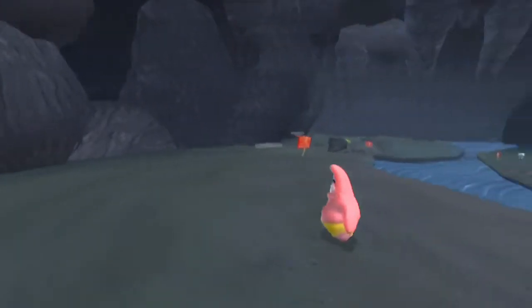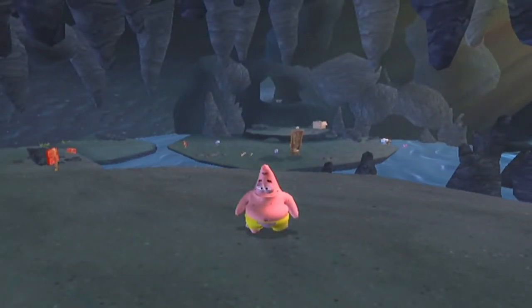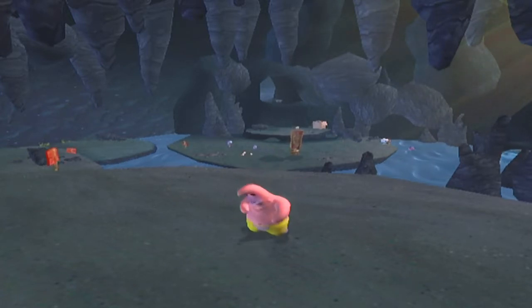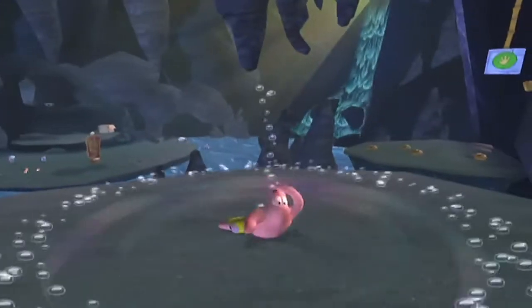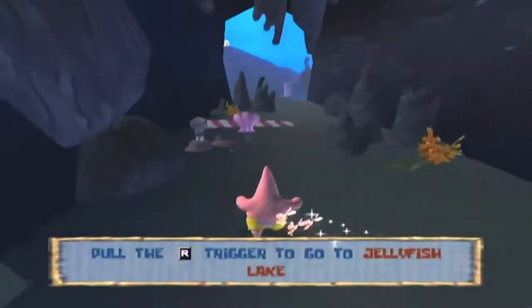That is this area — the Jellyfish Caves are cleared out. Not too bad. At this point, you should be very confident in your abilities to use Patrick, which is good, because now we're about to use that stun and throw technique in yet another section: the Jellyfish Lake.